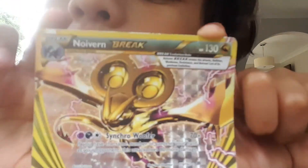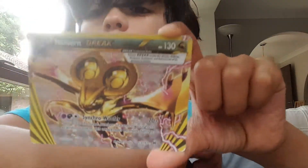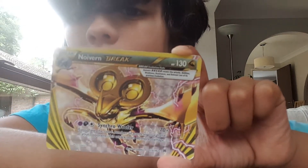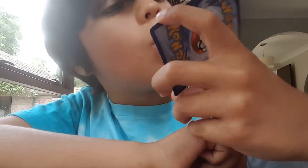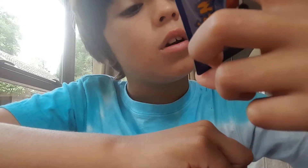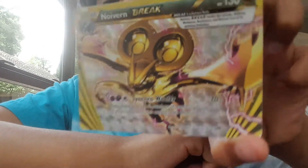Next is Magnorrex Break — I really like the artwork on this one. It's a holo as well. It does 150 damage and has 130 HP.